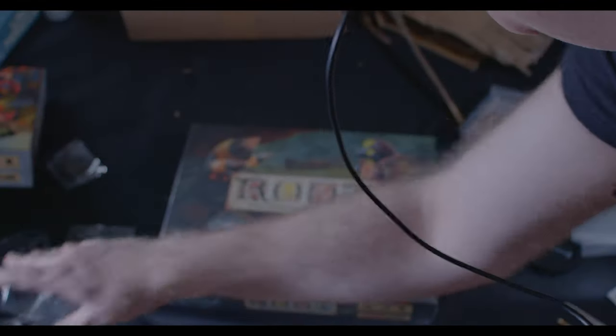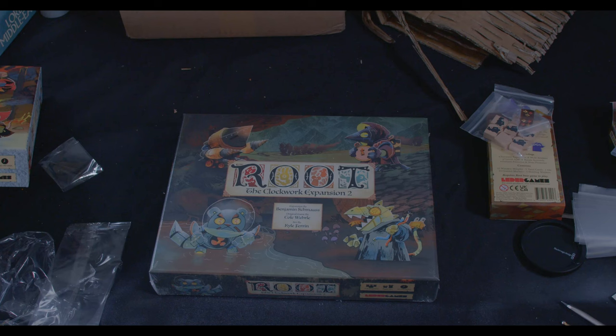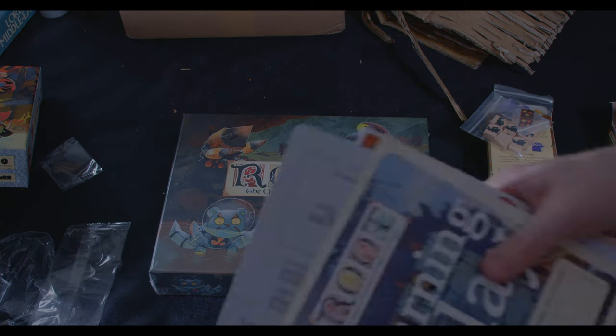That's that part. One more box to open — let me clean up a little before getting into that one because it's getting kind of messy here on the table. Now we have our Clockwork Expansion Two. This will let you play some of the other factions using Clockwork, so you can do it with bots or solo, which is really really neat.